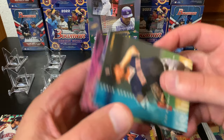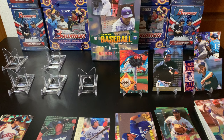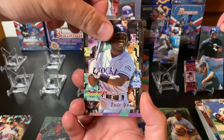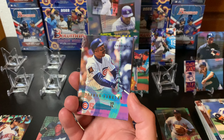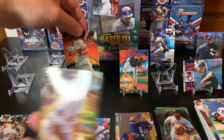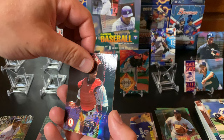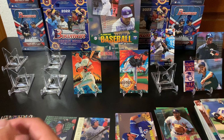Right behind the Randy Johnson we got Jay Buhner - one for the PC! Love Jay Buhner. Check out that leg kick. Eric Young, Eddie Murray - there you go. Jim Edmonds on the Angels, Sean Dunston. Oh here we go - Tim Salmon Pro Vision! Put that right there. There's another one.